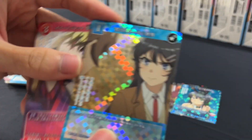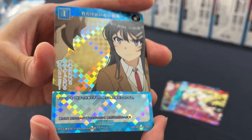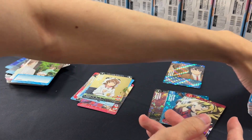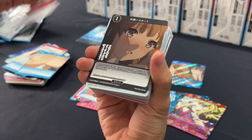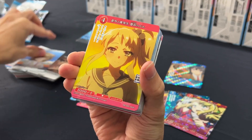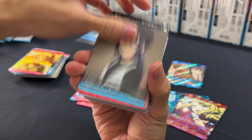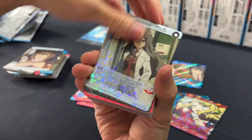This one is the SR Plus version. You can see the foiling is different — it's more of a checkered pattern instead of stars. SR Plus isn't really that drastic of a change but it is a good addition. We'll place the SR Plus beside the SR and head on to the next stack. More normal cards and SR.